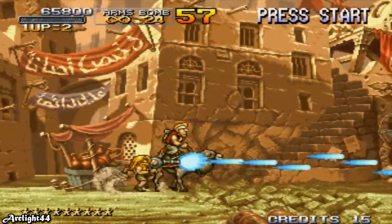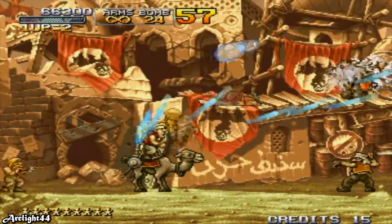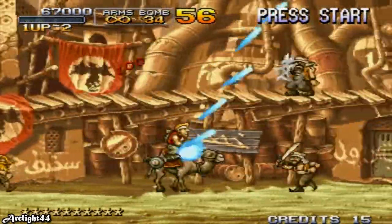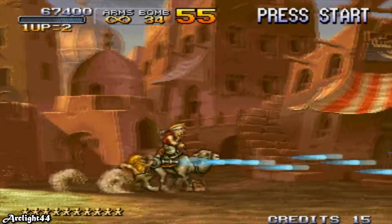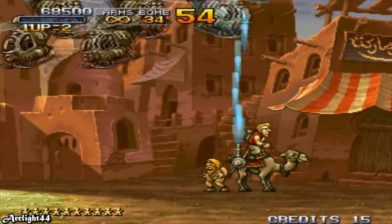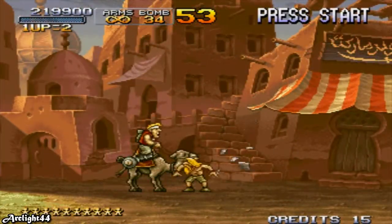How is it possible to ride a Camel and shoot up people? I don't know, you tell me. Anyway, it's useful — better than nothing. Let's take care of these helicopters. We need to take down the red one first to get all the bonuses. And it's done.